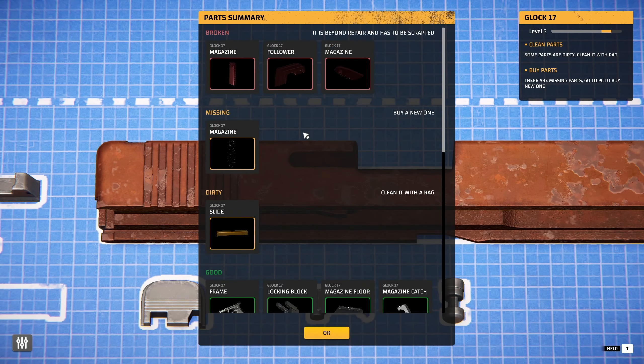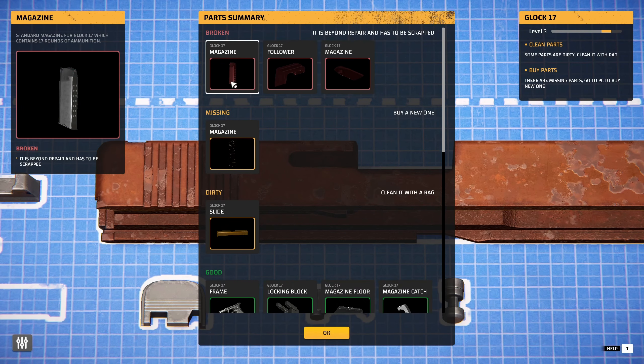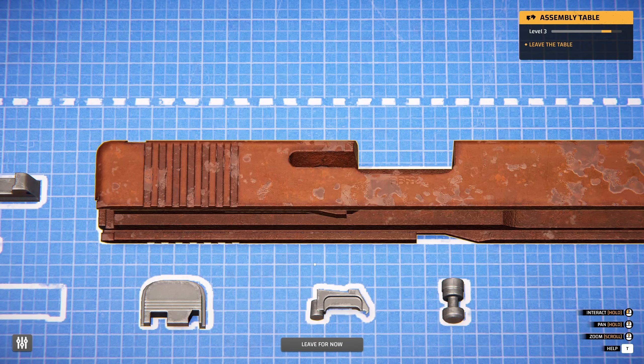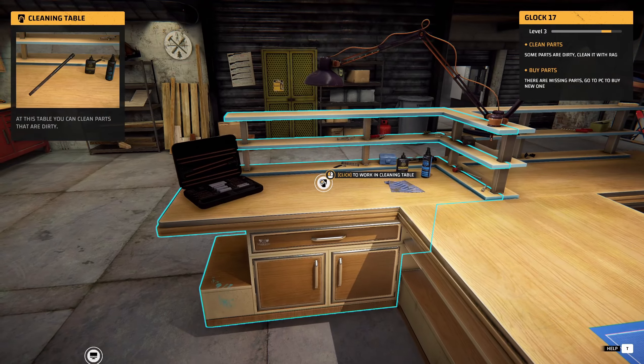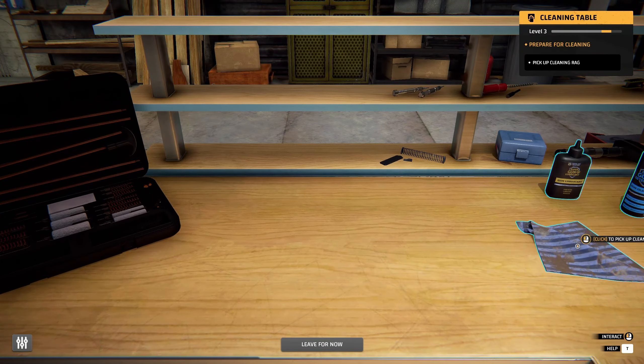It's actually not that bad - it's just the magazine, the follower. It's the bottom part of the magazine, the insert. We're missing a spring and the slide's dirty. No problem. Let's back out of here - leave for now. We're gonna go to the cleaning table because we've got one bit to clean. Confirm that - this should be easy enough.